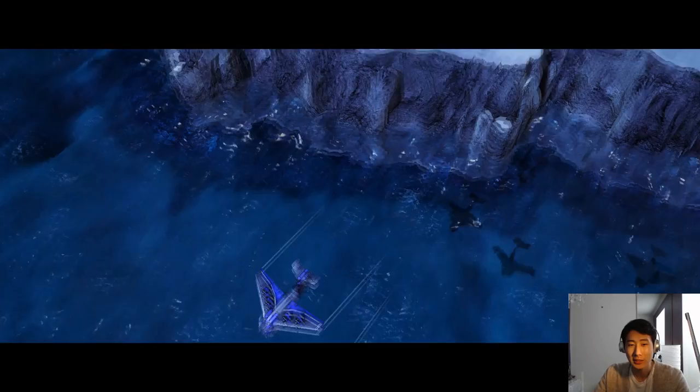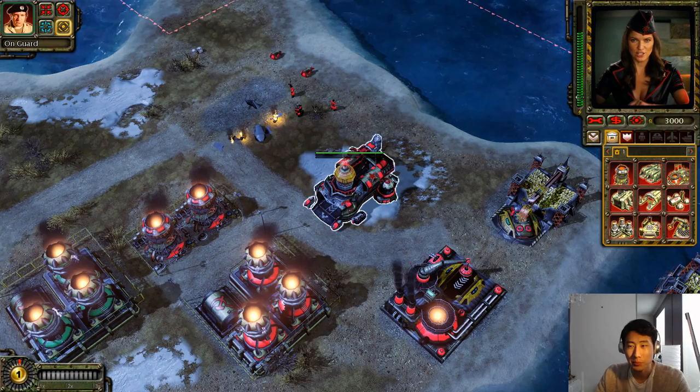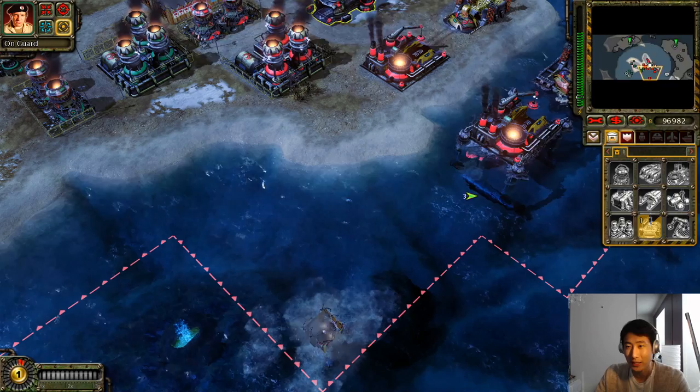Hey guys, welcome back, it's Redox. Thanks again for joining me here with another video. Today we're gonna play Red Alert 3, continuing with our campaign. We beat the Greece campaign and now we're in the Iceland mission. We're gonna take out the Von Esling airbase of the allied forces. This is gonna be their final bastion in Europe, and everything in Europe is gonna now be in the hands of the Soviet Union.